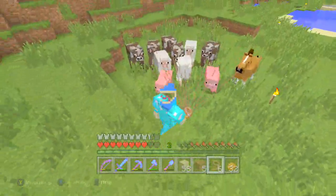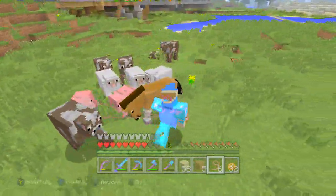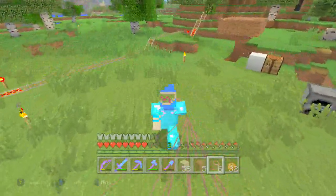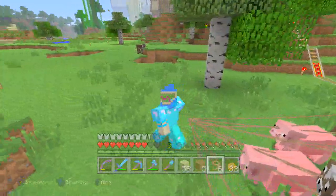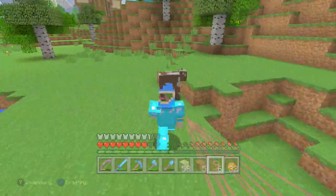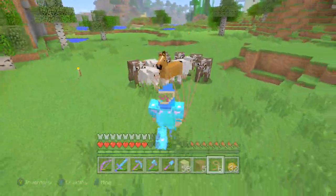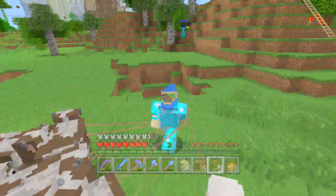We've got two pigs we can breed, loads of horses, cows we can breed, and more than two sheep so we can definitely start breeding. We don't really need much more than this. Welcome everyone to the stream - make sure to leave a like, we are on 52 likes, let's aim for 100 likes by the end of the stream! There's another cow here - we've got five cows with us, this is gonna be a sixth. Oh no, these have all just fell off - what is happening? There's another sheep over there too.